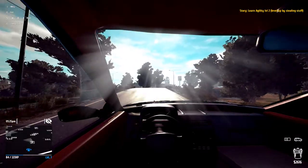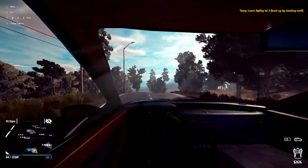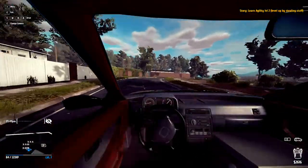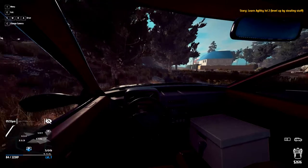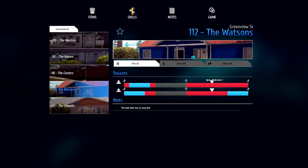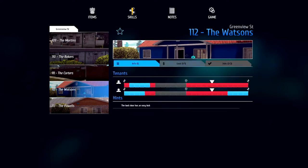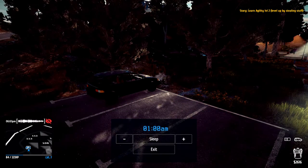Learn agility level two by stealing stuff. I think I used all my skill points up. What do we want to rob? I think we're better off sticking with the two houses we've been robbing, simply because they have quite decent stuff in there. They're still in - we need to sleep until 1am and get into 112, the Watsons. I guess they had some nice stuff in there. 1am - there we go.